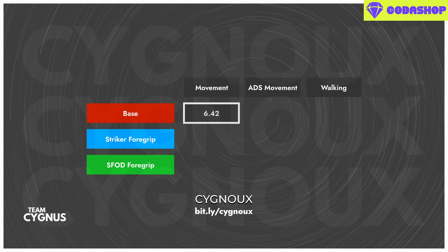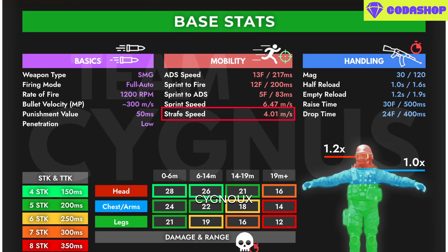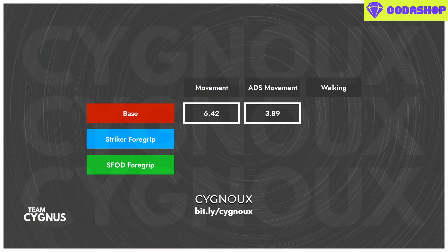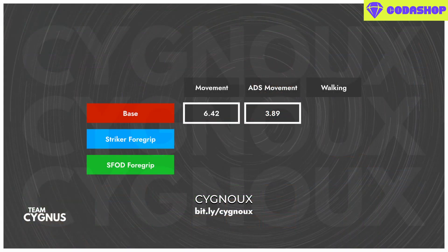The base movement of Mac 10 is 6.42 mps and ADS movement right now is 3.89 mps. If you have looked at Team Cygnus publications or joined our Discord server for more stats and best gunsmith builds, you know this is a nerf — previously it was 4.01 mps — but it barely makes a difference. Walk speed is 4.99 mps.